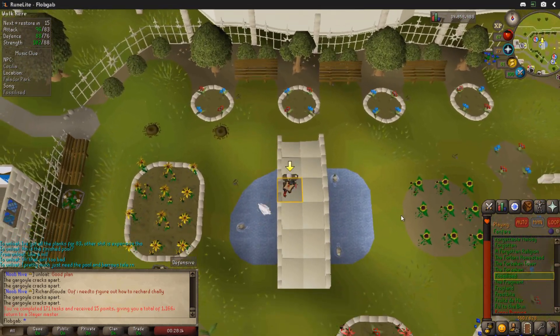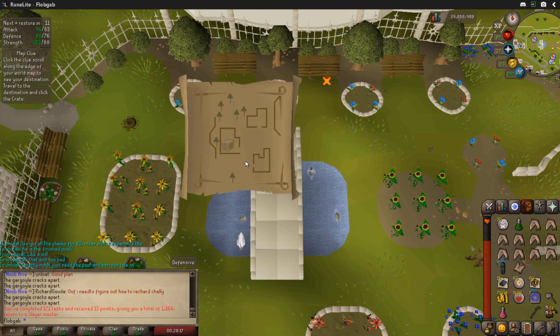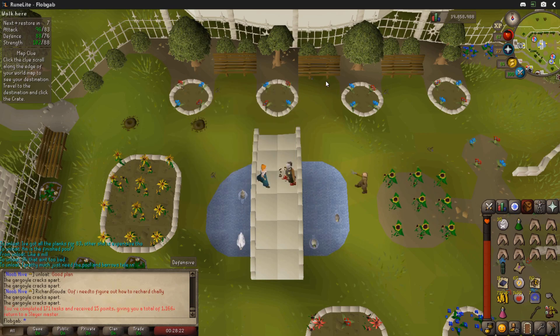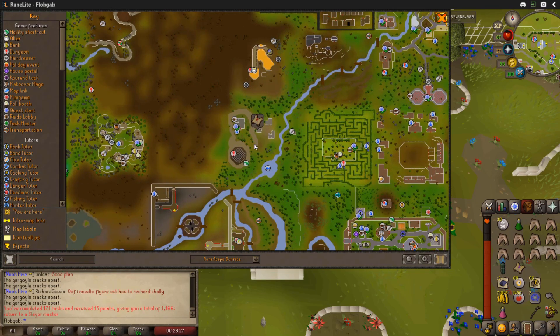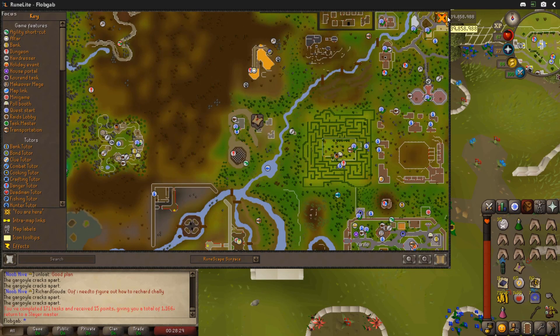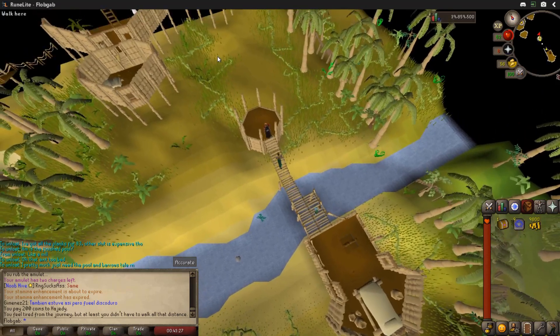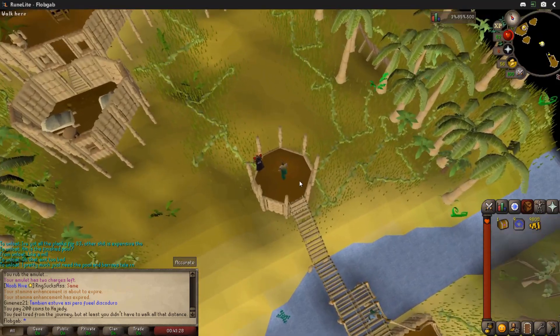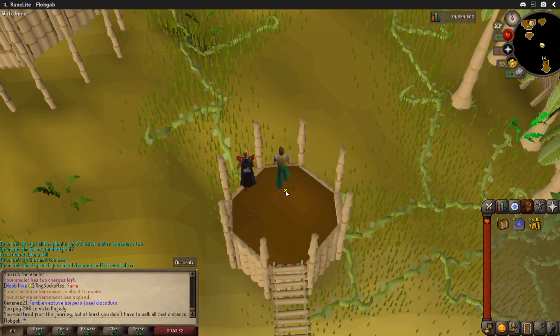Fossilized — nice. And where are we going now? I have no clue where that is. I'll be back when I finish this clue. Got the casket. I did end up having to go to the wilderness — no PKs or any funny business like that. I figured I'd kill two birds with one stone and get another task from Duradel. Ideally I'm hoping for black demons to do demonic gorillas for some money, or nechrails or dust devils for some magic experience.